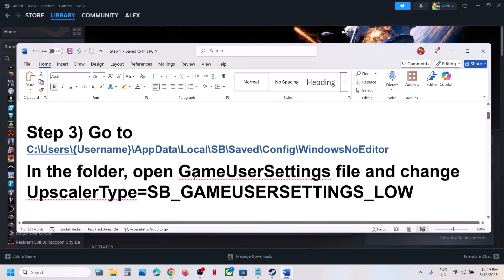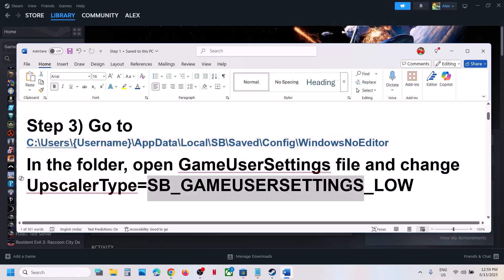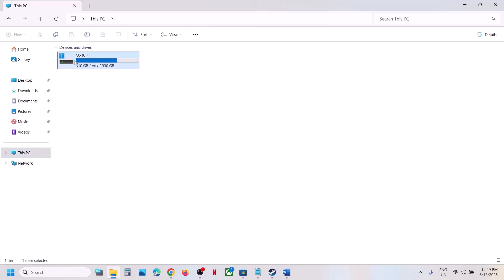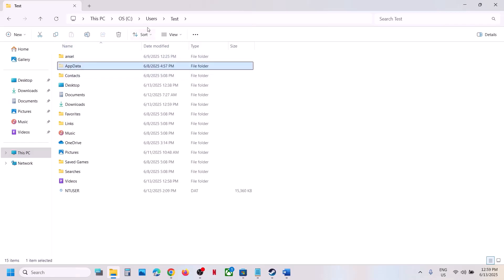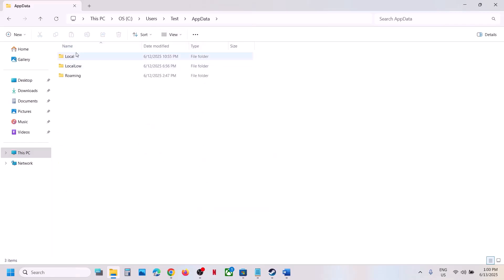The next step is to go to the GameUserSettings location and change the upscaler type to low. Open File Explorer, go to This PC, open C drive, open the Users folder, open your username folder, then open AppData. If you don't see AppData, click View, select Show, put a check on Hidden Items, and then open the AppData folder.